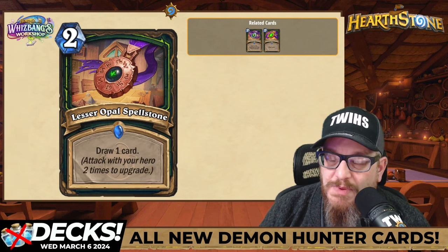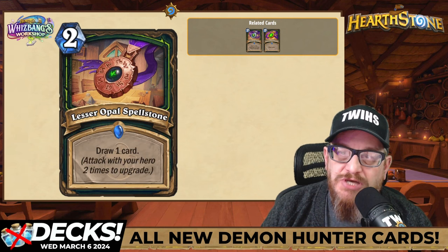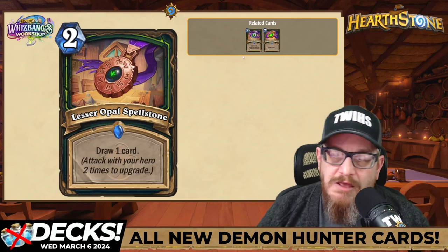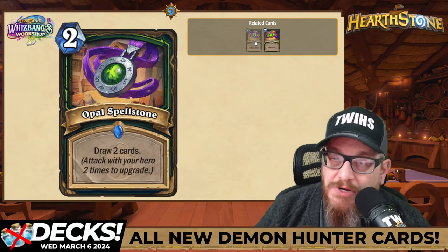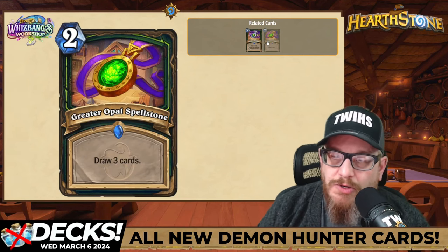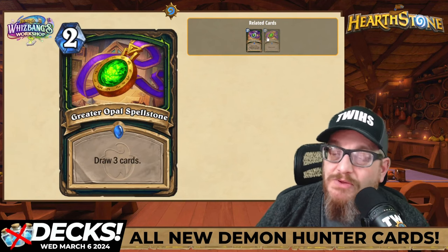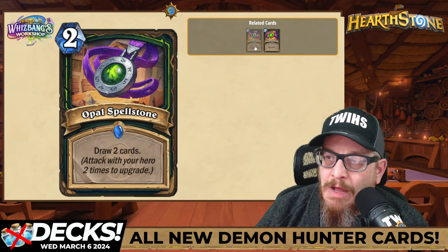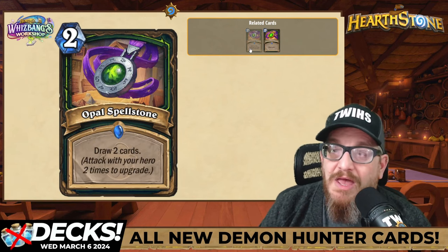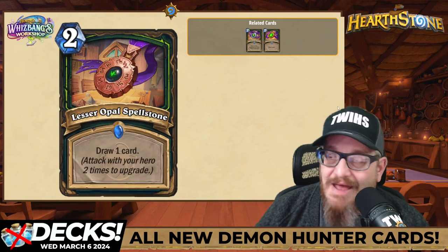Next up: two mana Lesser Opal Spellstone. Demon Hunter didn't have spellstones when they first came out. You attack with your hero two times to upgrade it — draws two cards, then two more attacks draws three cards. I'm not a huge fan of this one. Card draw is a thing with Demon Hunter but I don't know if this will see play. I could be completely wrong — we haven't seen any theorycrafting yet.